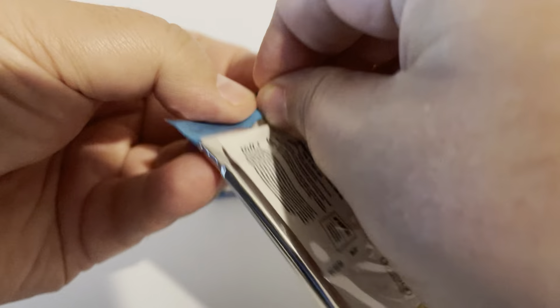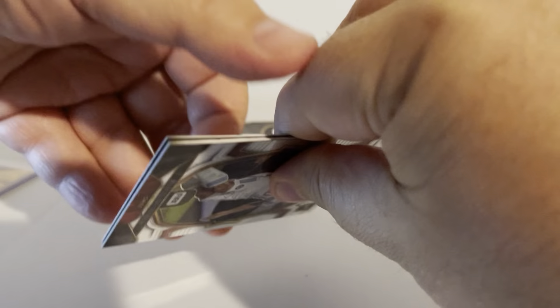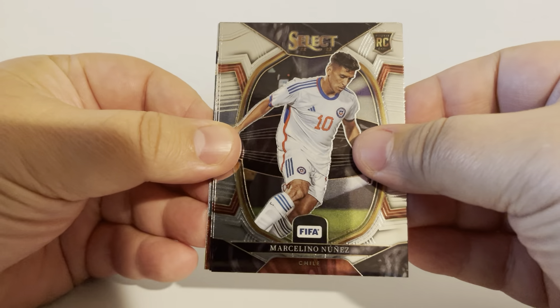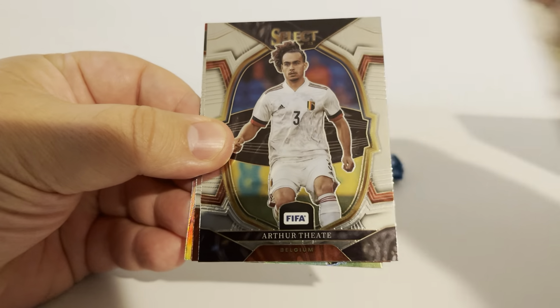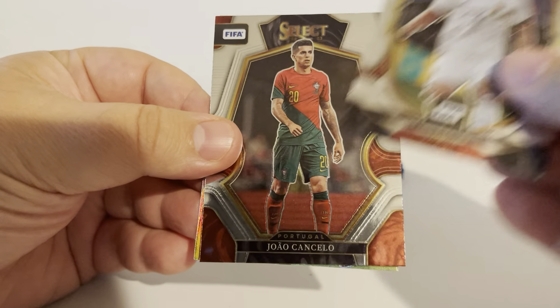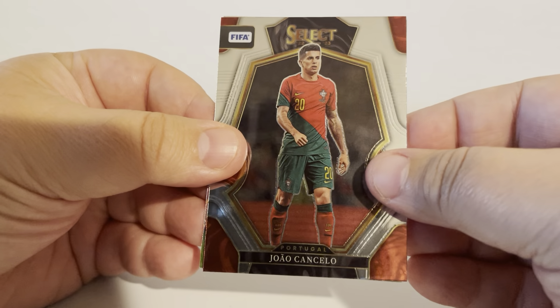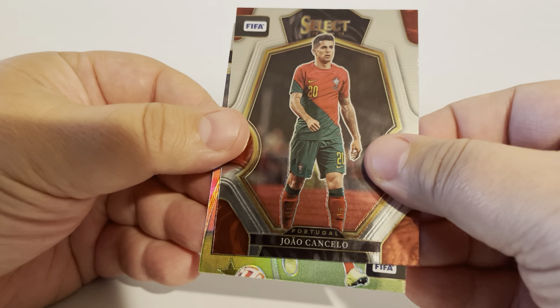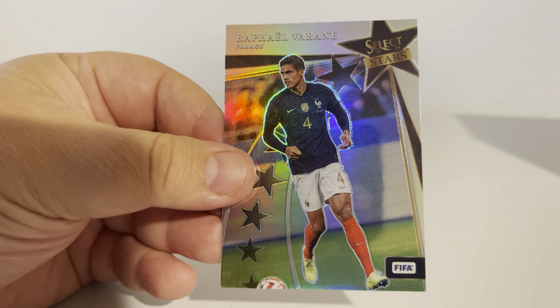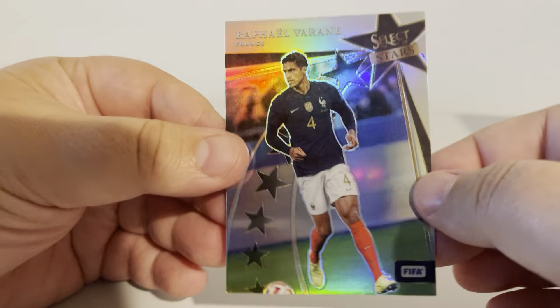Pack number three of box number one. Marcelino Nunez from Chile. Arthur Theate from Belgium. Joao Conceicao from Portugal. And we got a Rafael Verratti from France on Future Stars.